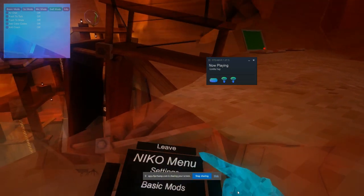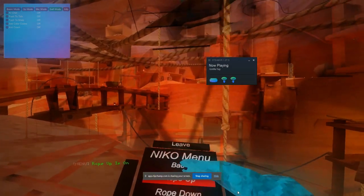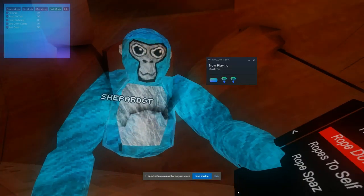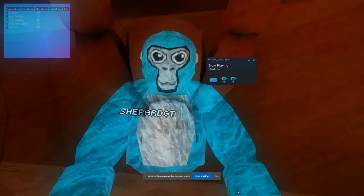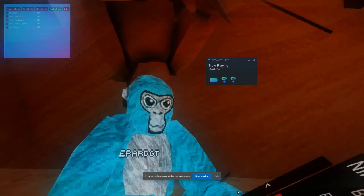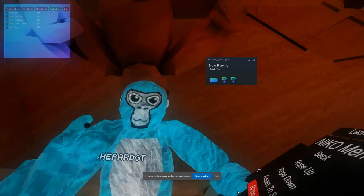That's it for the basic mods. We got the rope mods — ropes up will put the ropes up, ropes down will put the ropes down, ropes to self will put all of the ropes to yourself. And we got rope spaz which just spazzes the ropes.